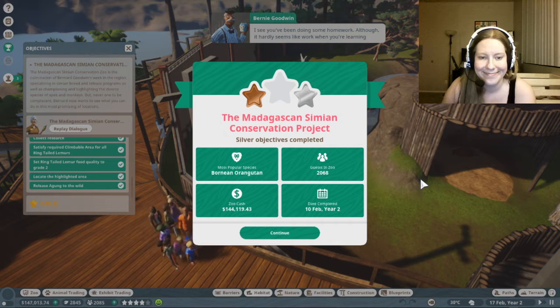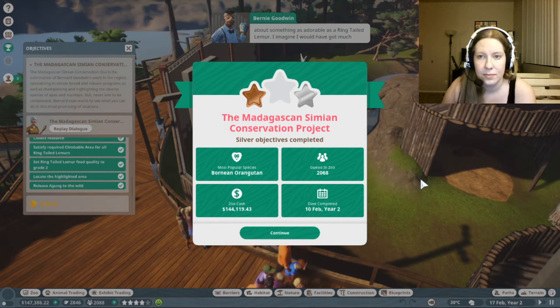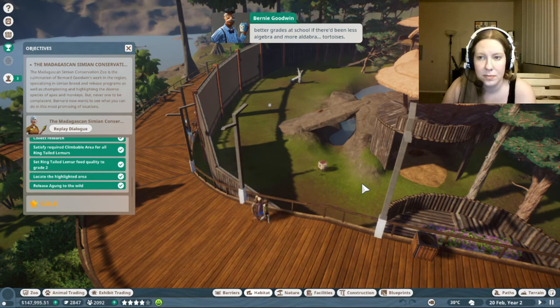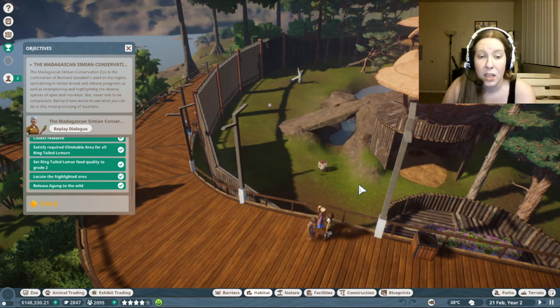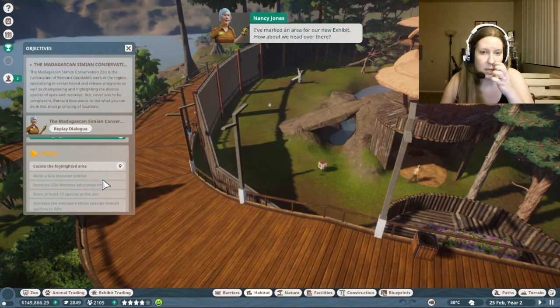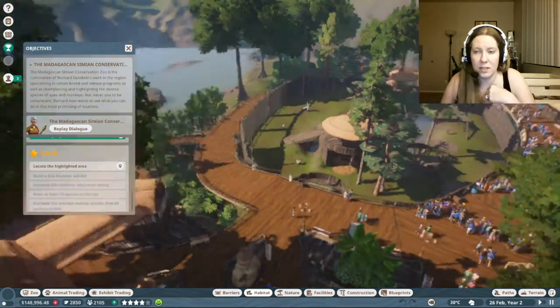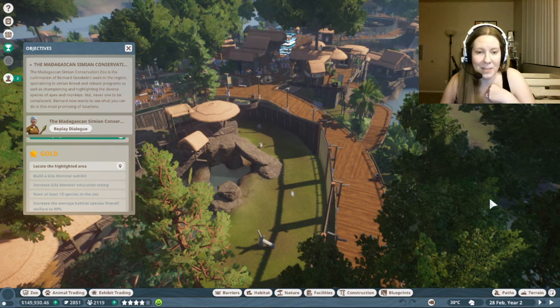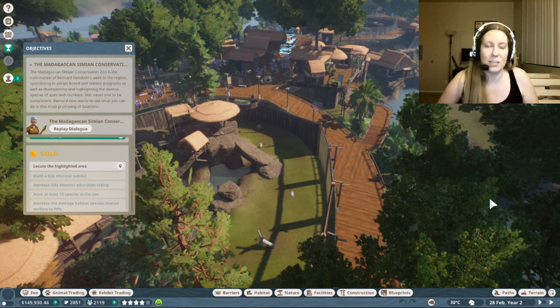I see you've been doing some homework - although it hardly seems like work when you're learning about something as adorable as a ring-tailed lemur. Okay, so far we've done a lot of work with habitat animals, but now it's time to learn all about exhibit animals. Let's build a brand new exhibit. We're going to do exhibits now instead of just habitats - something I didn't know was going to be any different, but I'm going to do that in the next episode. If you enjoyed this episode, be sure to hit that subscribe button. Buh-bye!